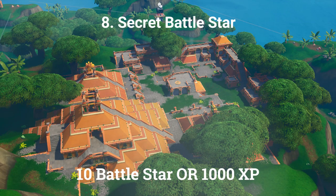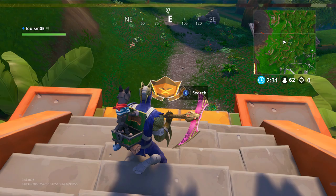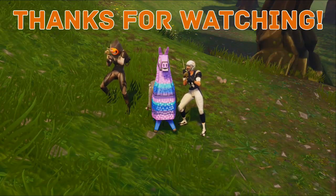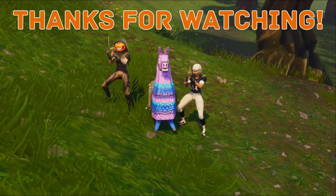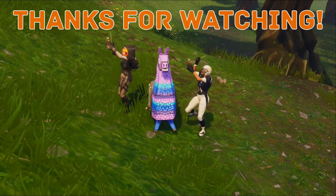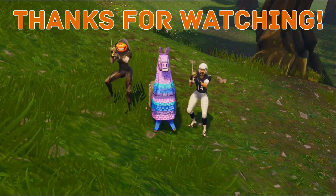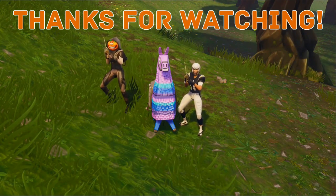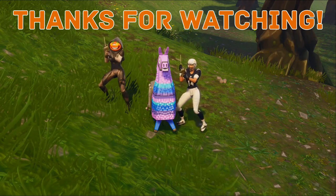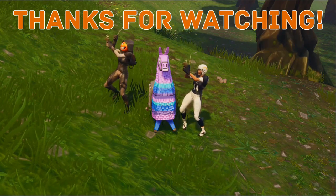Also, if you complete all of that, you can unlock a secret battle star. The location for this is just east of the volcano. And that is it for week three challenges for Fortnite Battle Royale. Thanks for watching — I hope you enjoyed it. If you did, be sure to leave a like and subscribe to the channel for weekly guides. Be sure to also comment whatever you feel like and we will read all and reply to most of them. Bye.